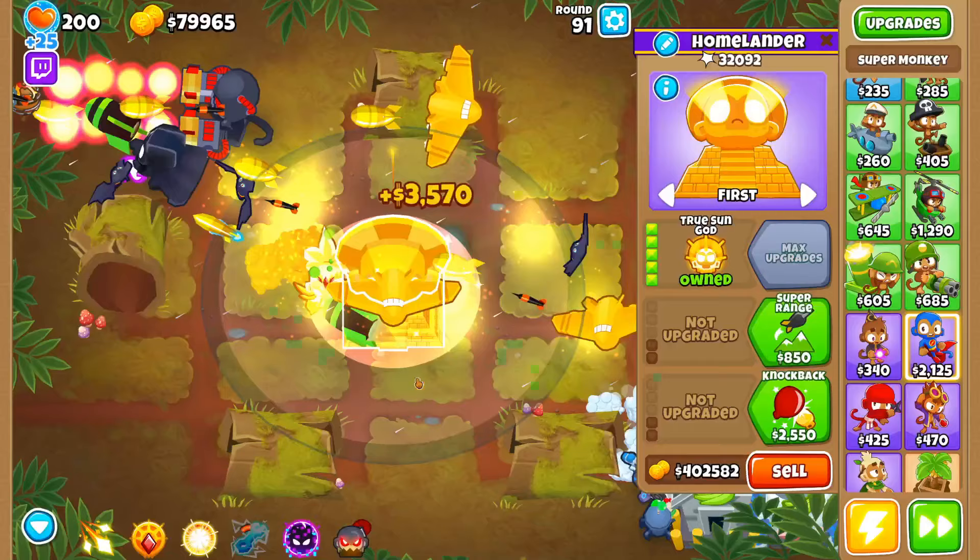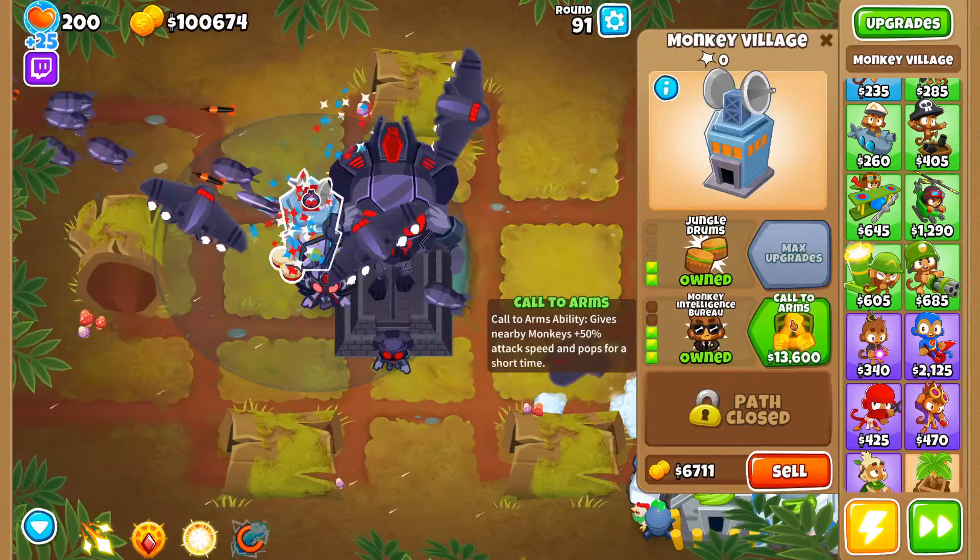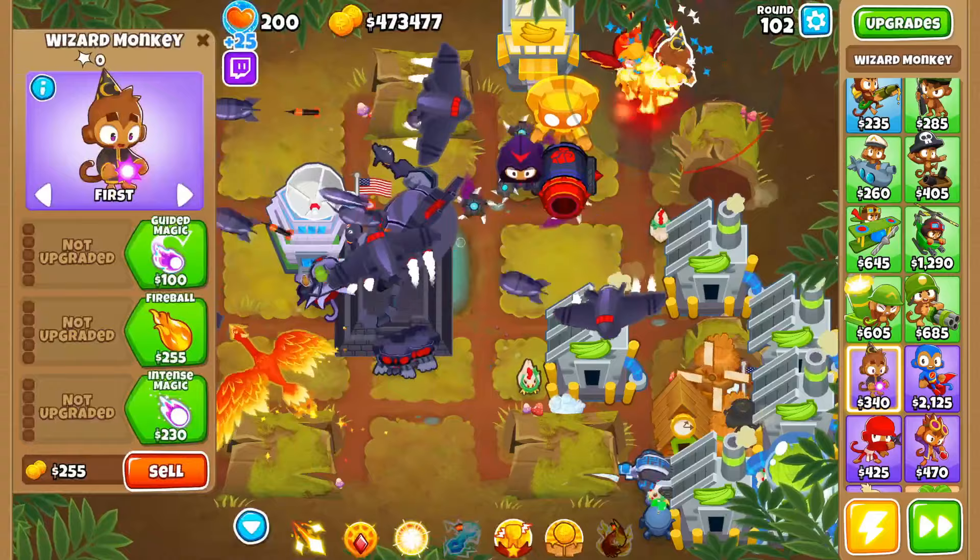Finally, we'll sacrifice 50k worth of all four types of monkeys to the true sun god, making a VTSG. After both of these sacrifices, remember to place down a village buffing the VTSG so it can see camos. Then we'll get this guy to a 5-2-0 super monkey and buff it with a 5-2-0 permabrew alchemist.